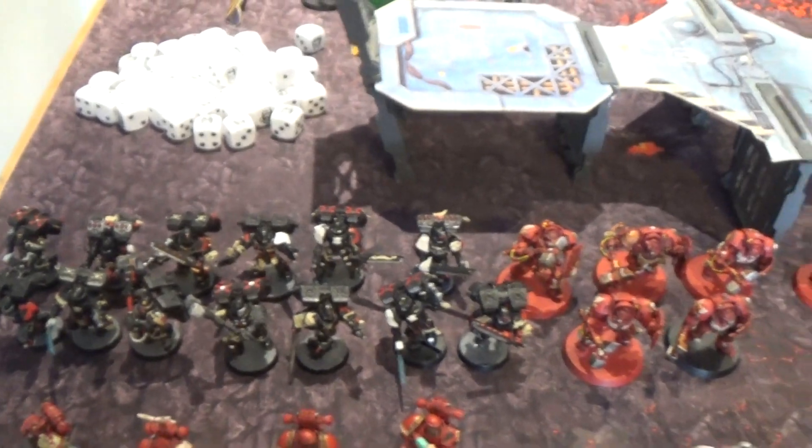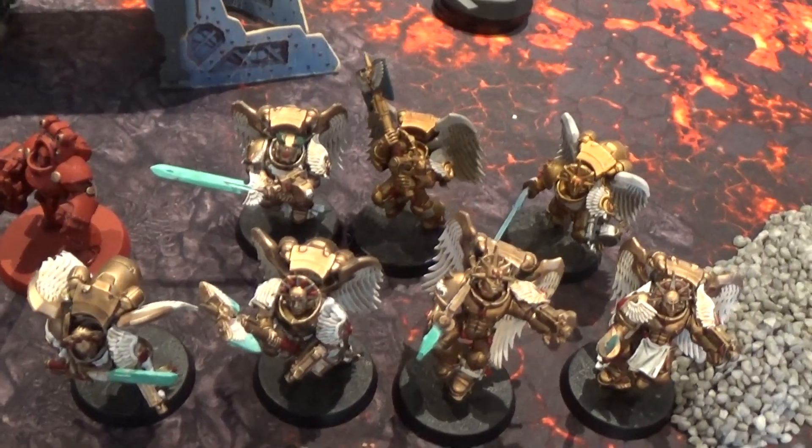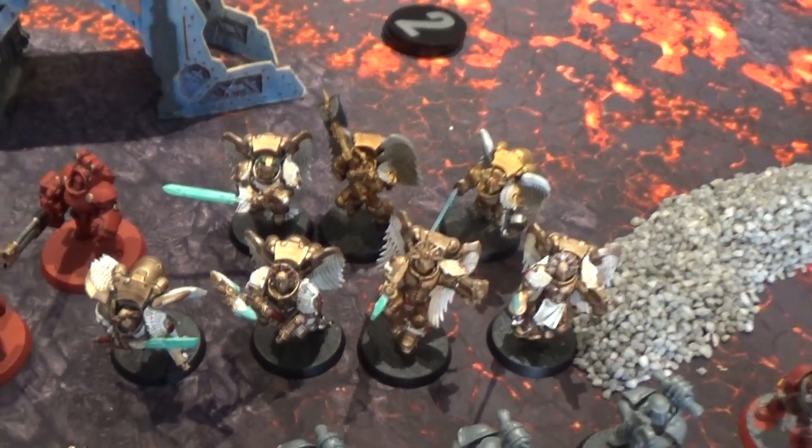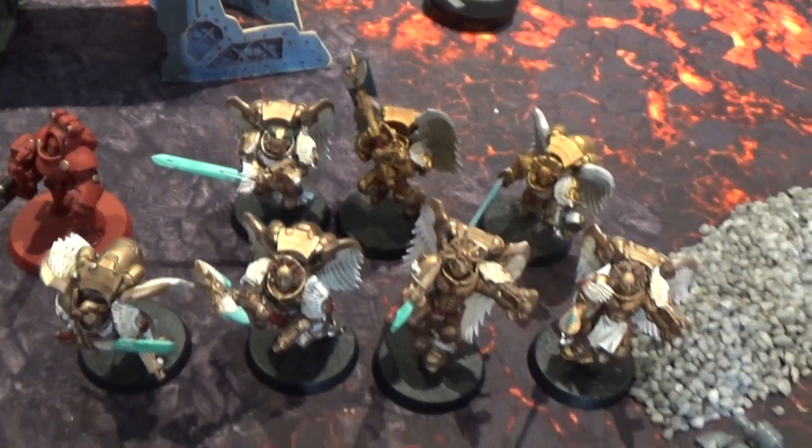In terms of our elite section, we also have 13 Death Company with four power swords and two Thunder Hammers. I'm looking forward to using those with the plus-one extra attack. I haven't got the Sanguinor in this list, but I think they'll still be really brutal with that bonus. Then we've got seven Sanguinary Guard — only seven this time, but with three attacks each they should pile up quite a lot of hurt.